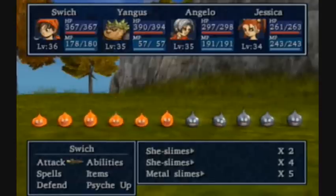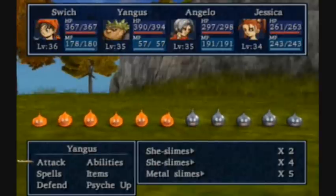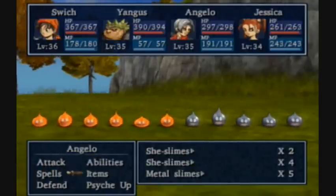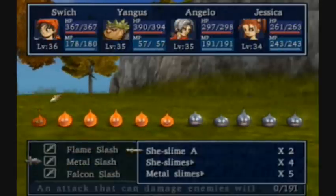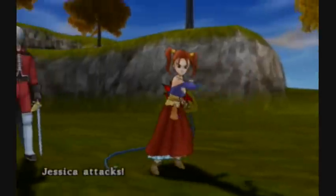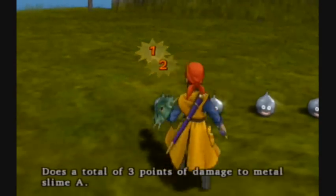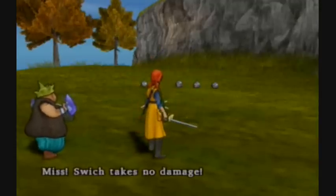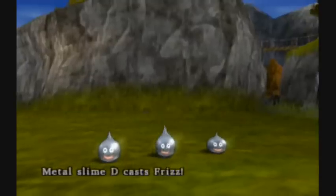This is why we got the falcon blades - because if we use them in conjunction with metal slash, sometimes it'll take out these metal slimes in one hit, and it's just the best way to kill them. Jessica will clear out all the she-slimes. Metal slash did three damage there and they have four hit points - Angelo wiped one out. These guys are worth about a thousand experience apiece, so it's not a bad deal.